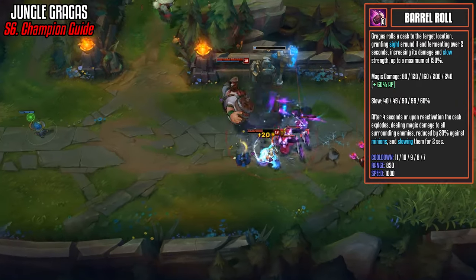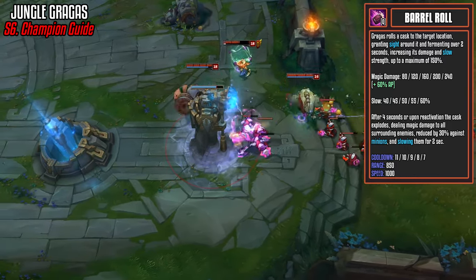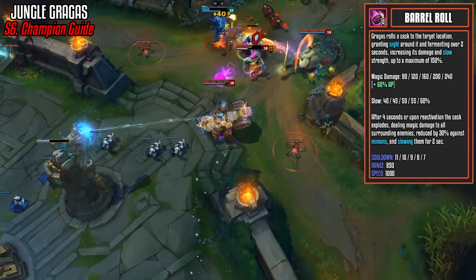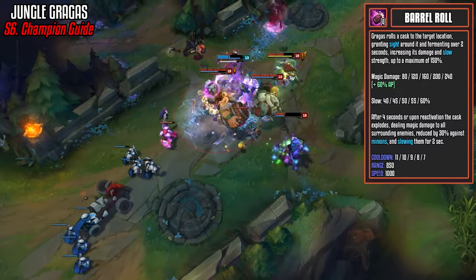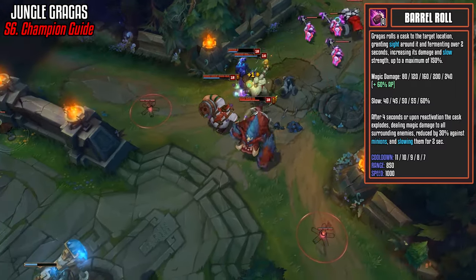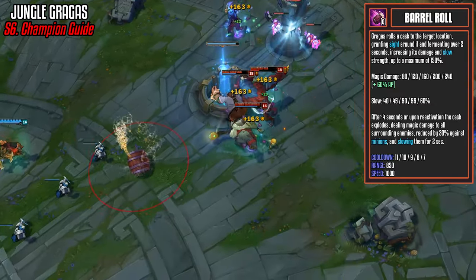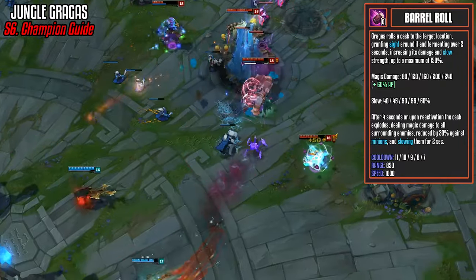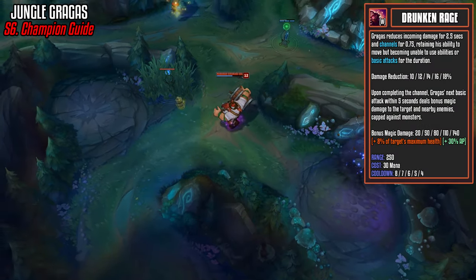The passive has a static cooldown — one that does not go down with cooldown reduction. It's a fantastic ability that can heal you through the jungle or add health in the middle of a teamfight. Now here is your bread-and-butter ability that we max first — Barrel Roll. You roll a cask to the target location, granting sight around it and fermenting over 2 seconds, increasing its damage and slow strength up to a maximum of 150%. It only has a 60% AP ratio, but the base damage is really nice between 80 and 240, which is why he does solid early game damage. The slow is between 40 and 60% and can go up to 150% if it ferments.